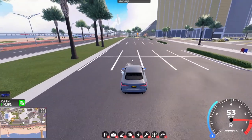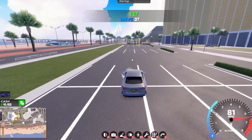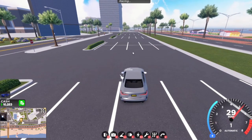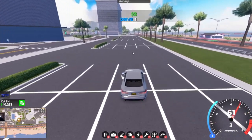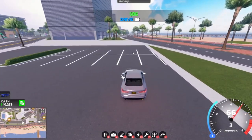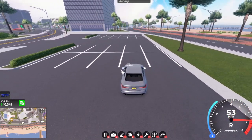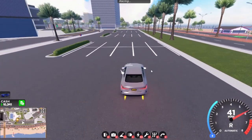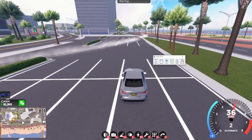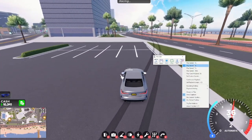Do something like this — drive, then reverse all the way to the end and keep repeating. Then press Play and let it play. I'm not touching anything; it's driving for me and I'm earning money right now — I earned 87 dollars. Now it's reversing and it will keep on doing this.